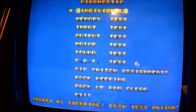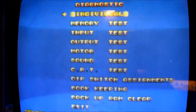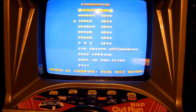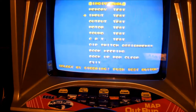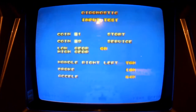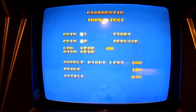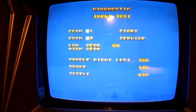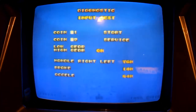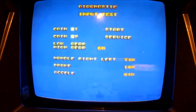When we press the test switch button, we get this screen. What we can do is scroll down to the input using the steering wheel to go up or down. We want to go to the input screen, and then you've got to go down and hit the test button again to go to that screen. Once you're there, you can see all the inputs — coin, start button, gear low, gear high, and handle left and right.